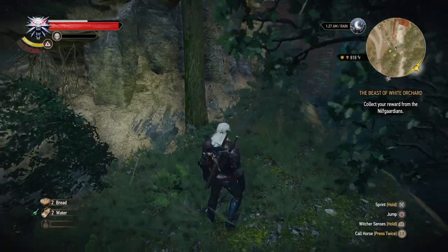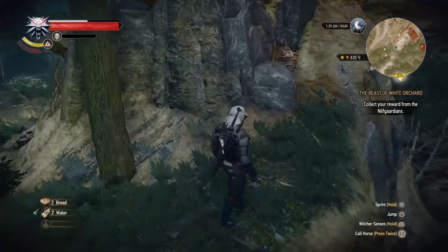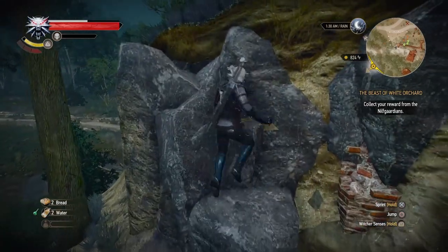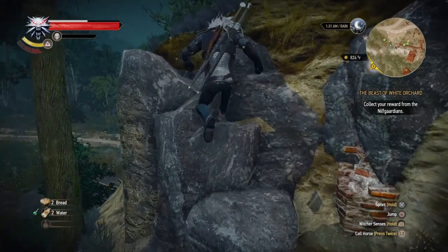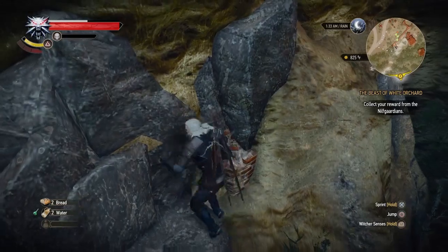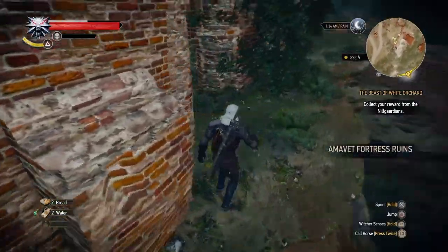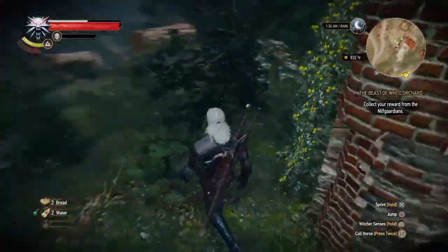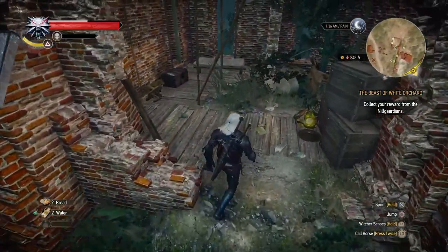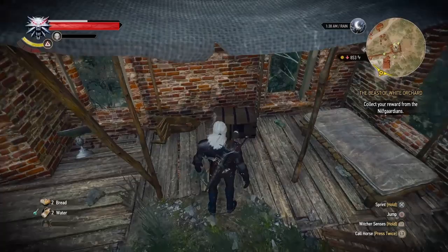I know a few of you have had trouble getting to it. What you're going to do is go to this little spot right here. A Spam Jump. You go around this area, you go over here to the ruins of the tower, and the final diagram will be in this little chest right here.